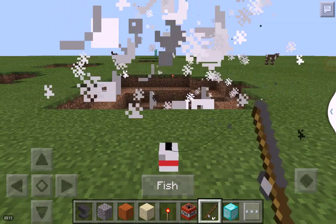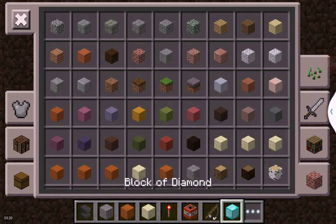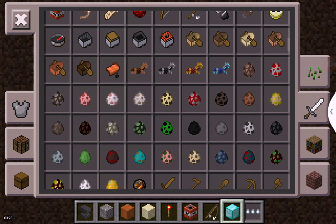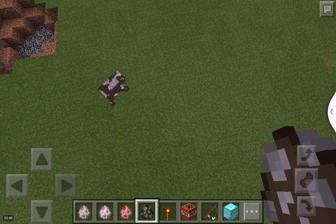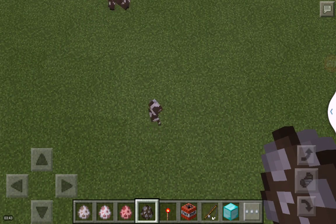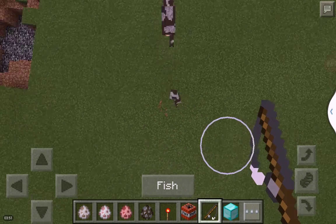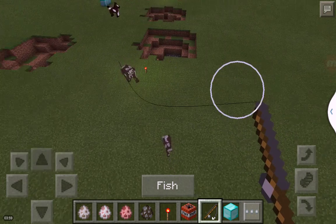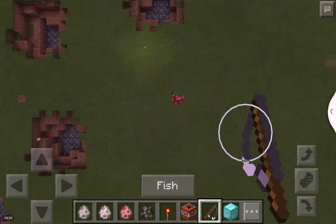This third trick works in both creative and survival mode, and you can do it on any version. If you find an animal, you can try this out on it — it works on any animals and mobs in Minecraft. Here's a baby cow — let me try this on it. I've got it in the air, and it runs. Fish it, wait for it, and then go to the top of a mountain and press fish again and it will launch.